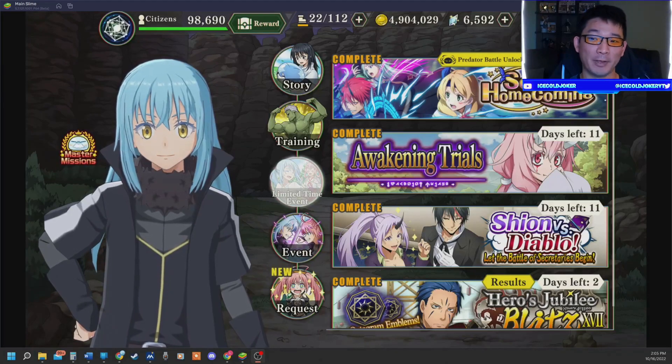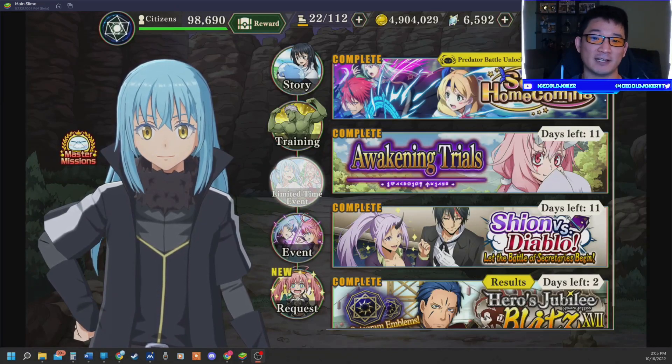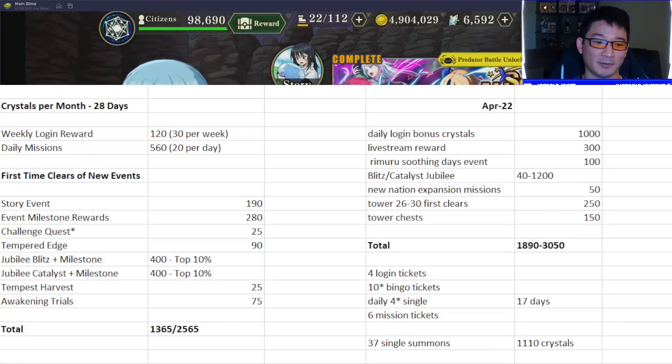I don't know for sure, but we can make a reasonable assumption based on what has already happened during the six month anniversary, which was their next biggest celebration, and what has already come as far as normal months' progression and free things that they've given out this month specifically. Let's put this up real quick — here is the breakdown that I've had for a while now. I've made some changes because this was originally made during the six month anniversary, and some of the stages nowadays do not give the same amount of rewards as they used to six months ago.